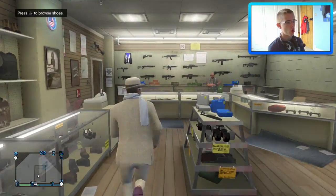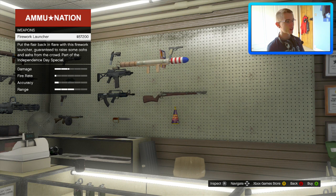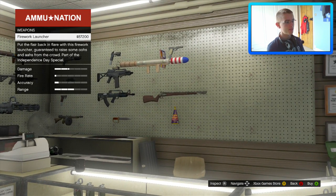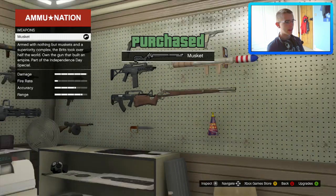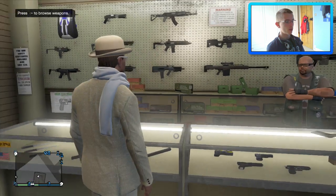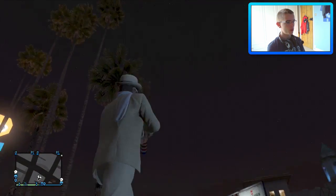We are here in the Ammo Nation store to check out the new weapons. We have a firework launcher — that is pretty good — at $57,000. I'm going to go ahead and buy it just for the laugh. We also have fireworks as a separate item. Those are the new weapons, so we're going to take these and test them to see what they're like.